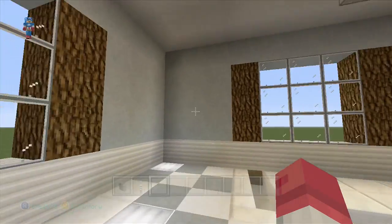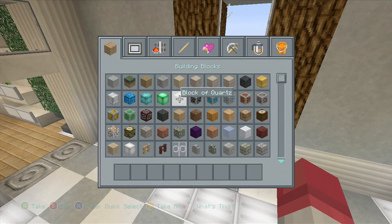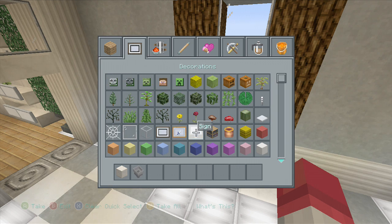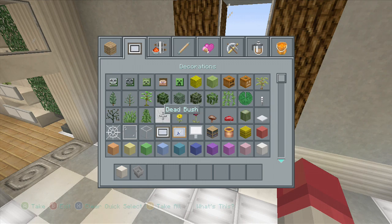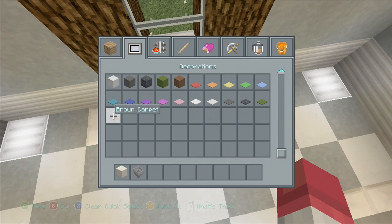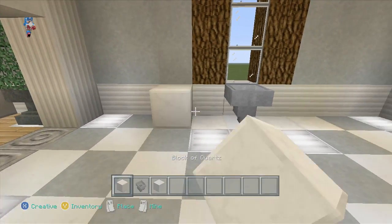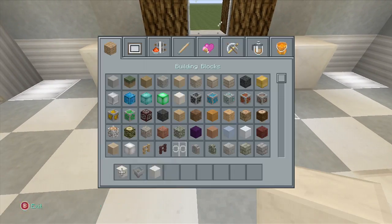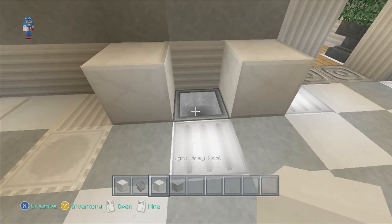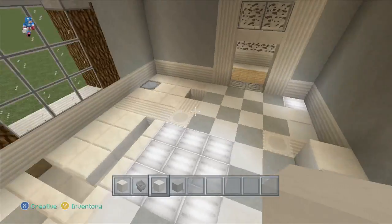We're going to head over here into the bathroom area. We're going to grab some quartz blocks and some hoppers — I really do like how those work in this texture pack. I'm also going to need some micro wool there. Just throwing out some micro wool so the hopper doesn't expose too much. Put it there and then get the block of quartz there — that's going to kind of act as the sink. Over here we're going to do the exact same thing, except I'm going to need stone. Throw the hopper up there and we'll get some carpet out for that in a minute.